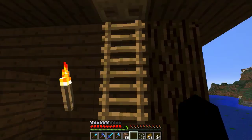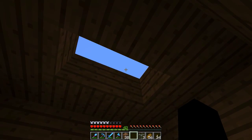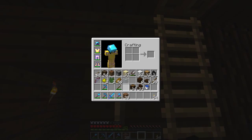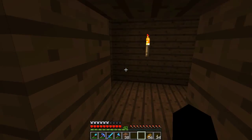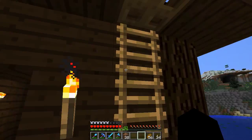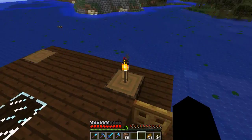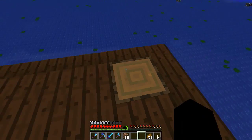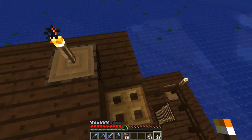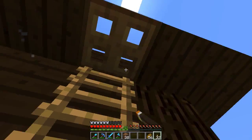Up we go. We'll just pop that there and there. Oopsie — give me that bread back. That's light enough in here. A couple of chests down there for storage of the potions. Torch — missing — there. Done. Dealt with. Fixed.